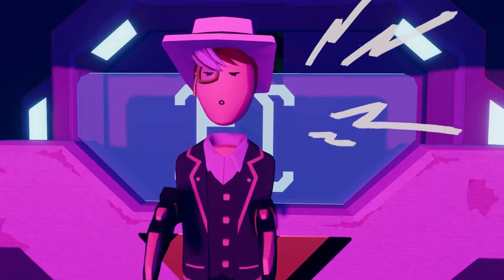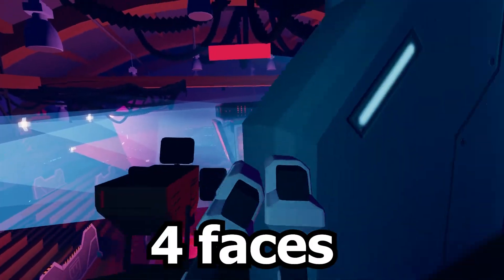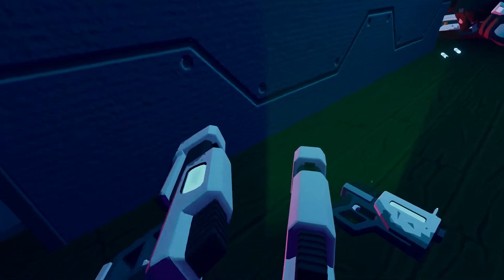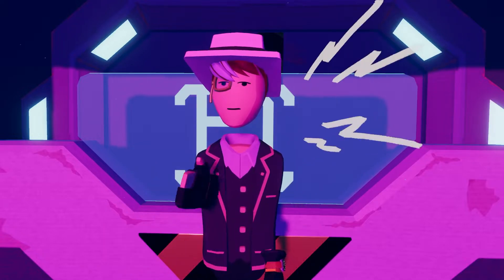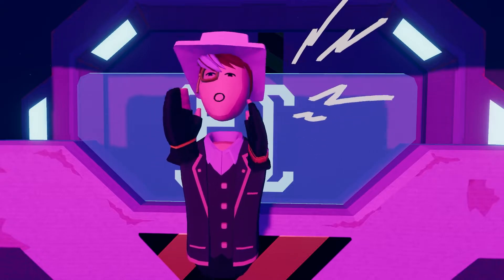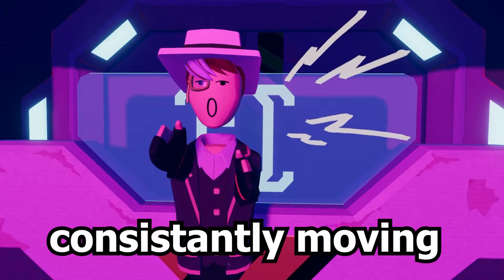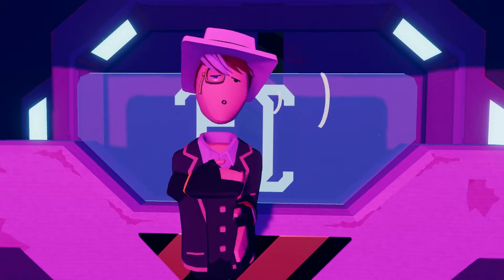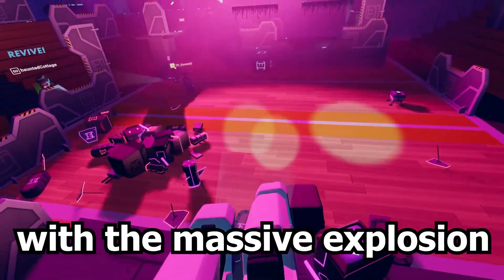The next one is the boss, Jumbotron. I've completed all of these levels just to get to Jumbotron. Jumbotron has 4 faces, so you have to take them out individually. Jumbotron shoots the quickest out of every mob in the game and is really quick to lock onto you. While you're fighting him, he also spawns in a ton of Elite and regular bots, which means you have to be consistently moving at a rapid speed. But he's also really cool when you defeat him, with a massive explosion in the middle.